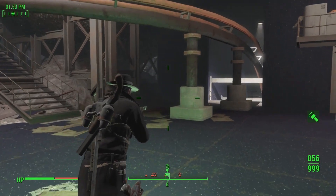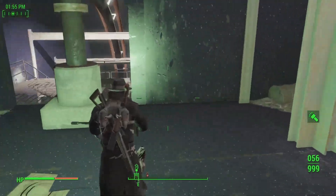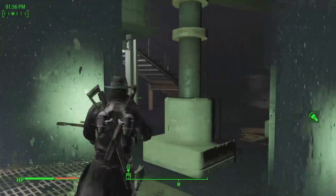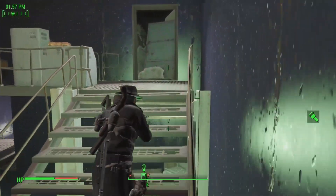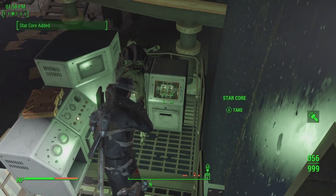Once you make your way through from that battle area, keep following all the stairs and gangway you have to go through. You'll come up to this area, climb up the stairs, and on this console is your next item.